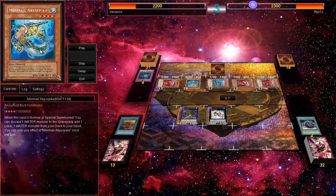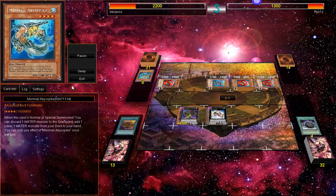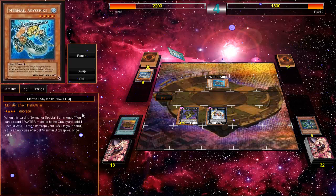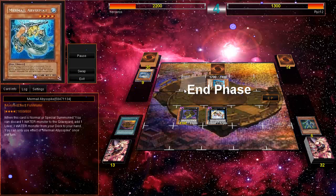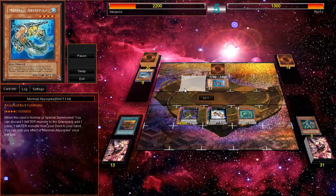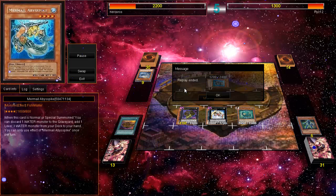If you're a Mermail player, could you please tell me if that was a wrong choice destroying Abyssspike? I just don't understand Mermails. He sets a card, I got my Nebthet Disc which was awesome, and he just gives up. Could anyone tell me what mistake I made?